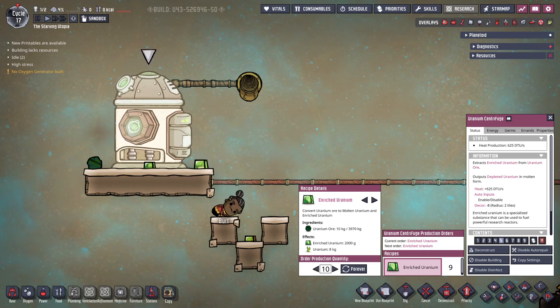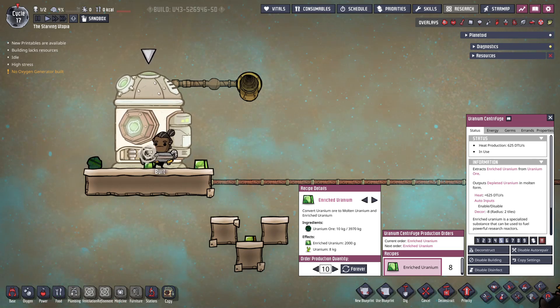Make sure to manage the heat output from this machine, for example by including it in an industrial brick, but it is otherwise very simple. The main downside to the uranium centrifuge is the conversion rate: only 20% of the uranium ore is turned into enriched uranium, and the rest into depleted uranium, so a lot of mass is lost. Also remember that for dug up uranium ore, half the mass will already be lost when the tile is dug.